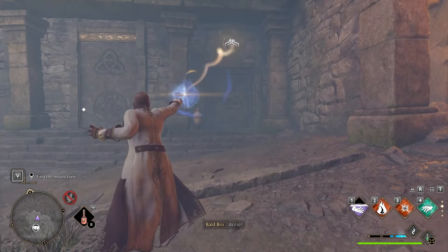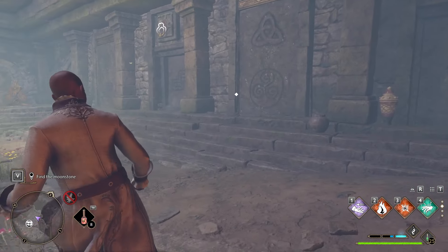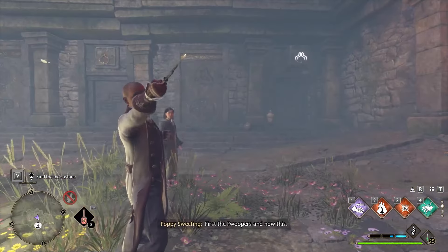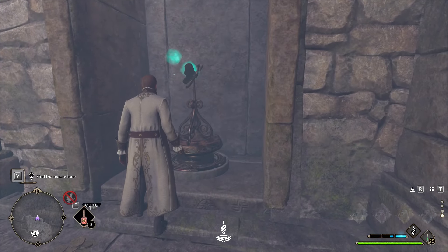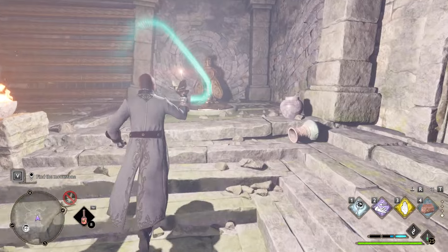What you have to do is press the buttons in order. That symbol there matches the top one, and then you have to find another one that matches the bottom one. You use Accio to pull them in order like that, and that will lower the door. It's quite simple — just repeat that process for all the doors that you want to open, and all the doors basically have something inside, so open all of them.